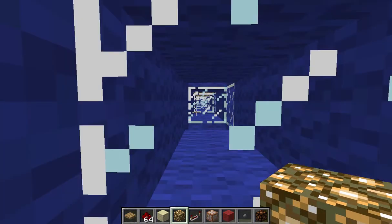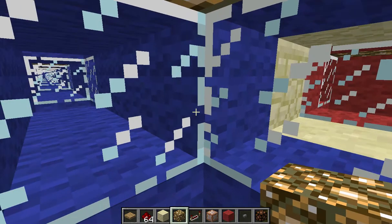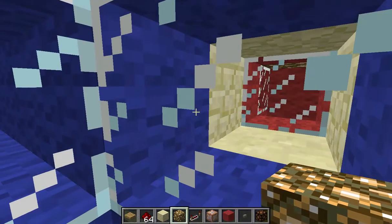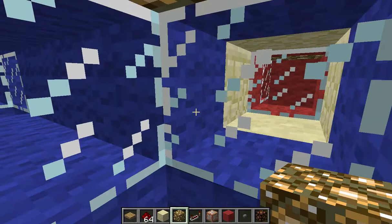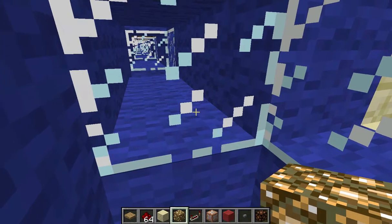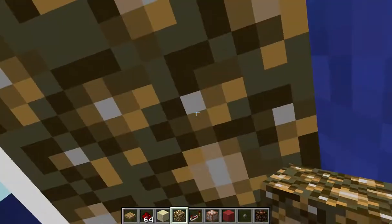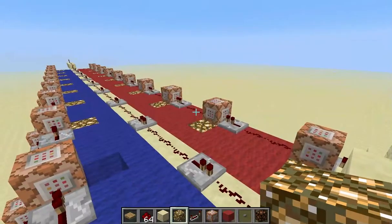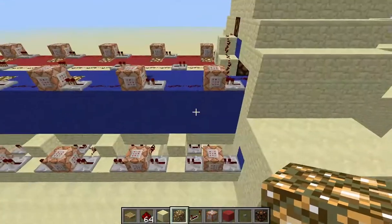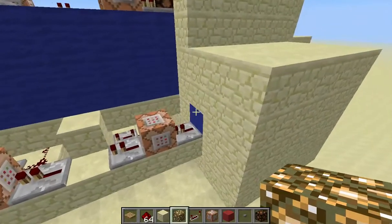Hopefully you're already in adventure mode so you wouldn't be able to break anything. There would normally be glowstone above you. This one is for a 10 by 10 team - 10 people on the blue team and 10 people on the red team - for a 20 person server. But if you want it smaller you can definitely make it smaller. Normally this is a stone pressure plate; I just have it as wood for this example.